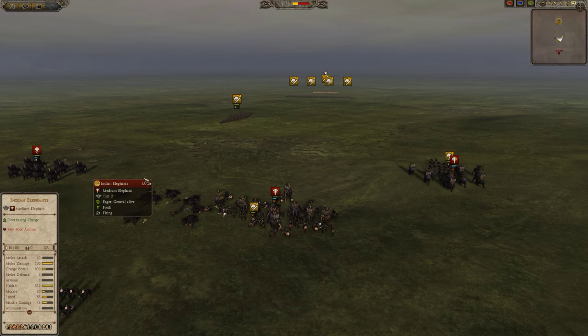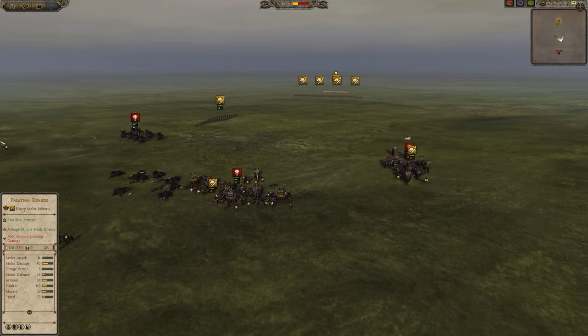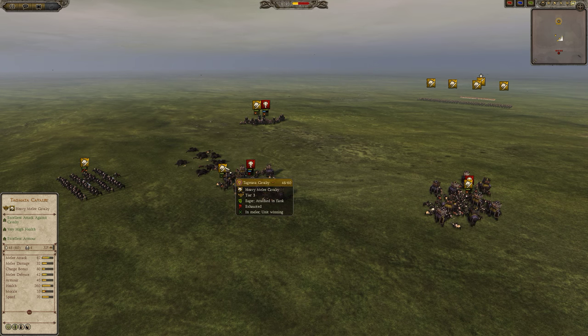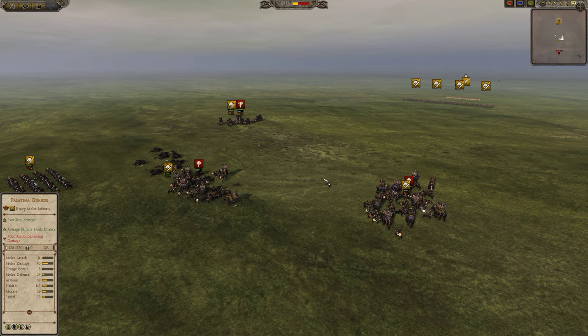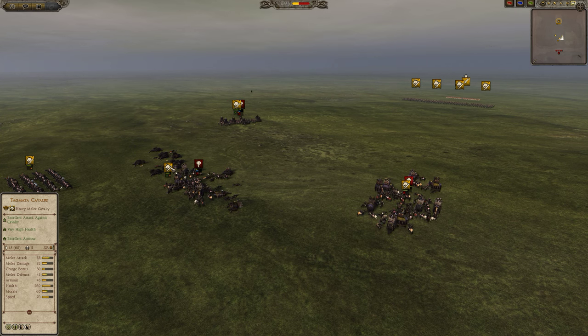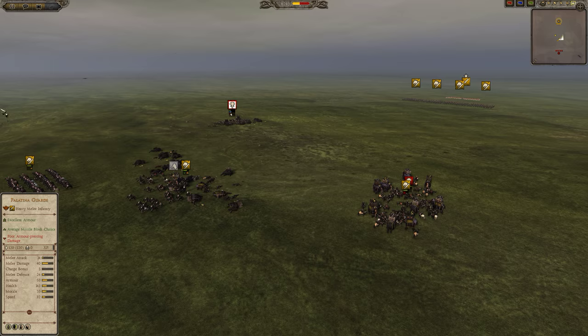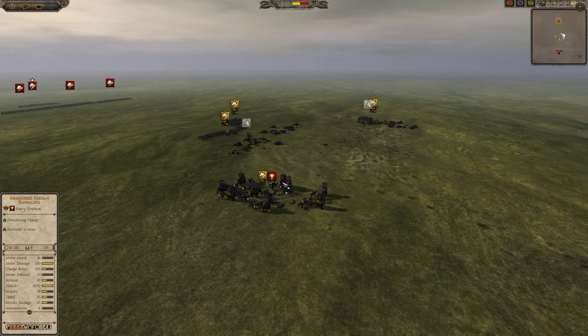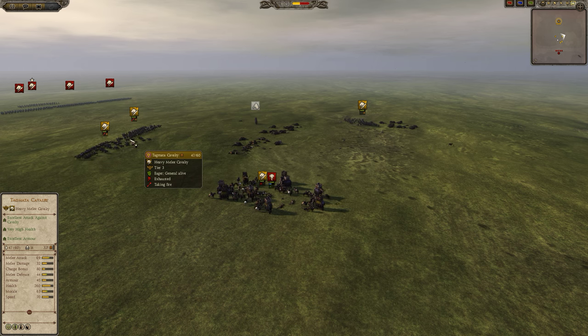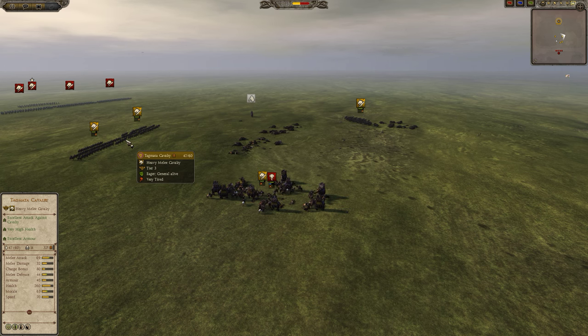The armored elephants also have 50 armor versus 3, so the fight takes longer. But the Tugmata cavalry still do very well against the Guyanafspar too. They destroy them without taking very many losses, and this is for a cavalry unit that is a lot cheaper than the armored Indian elephants — due both to a good charge bonus, decent armor, but mostly due to their bonus against large.